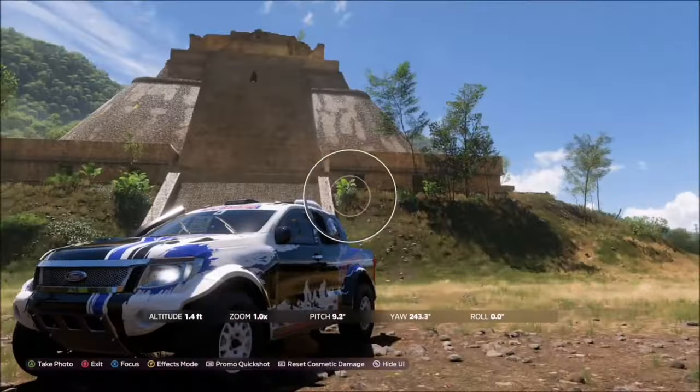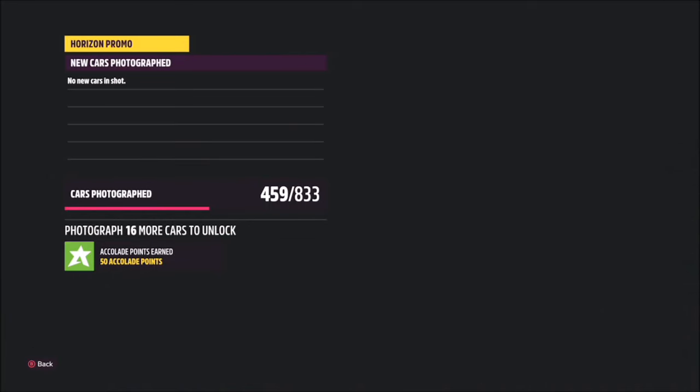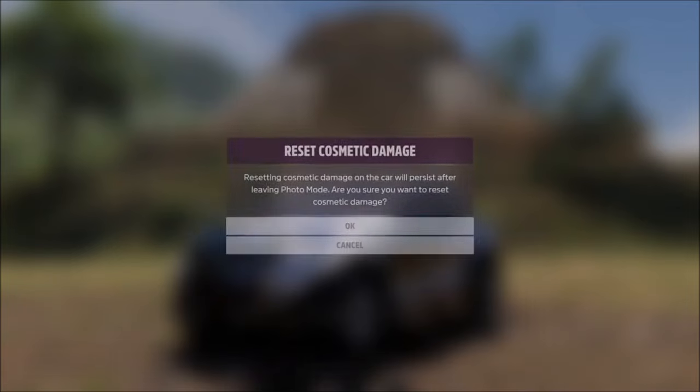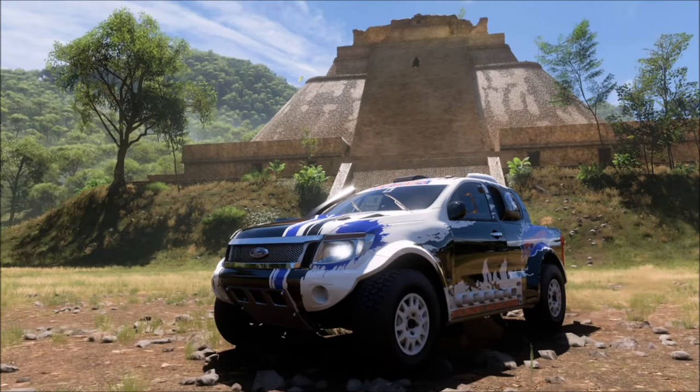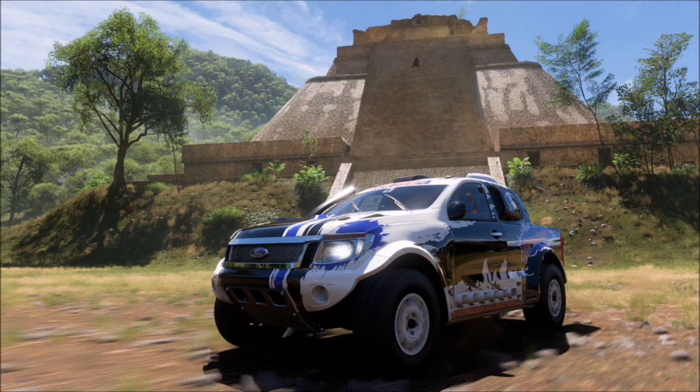Uxmal is located at the very south of the map, just by the Gran Puente Bridge. It's right by a massive pyramid, as you can see here by the side of the road. You can take the photo anywhere around it — you don't have to do what I've done and drive around the back. You can take it anywhere and it will count.